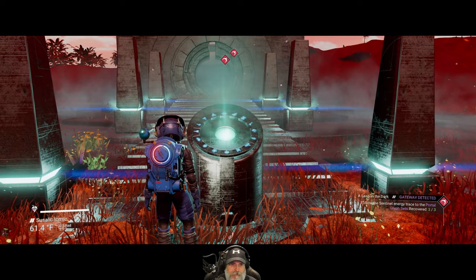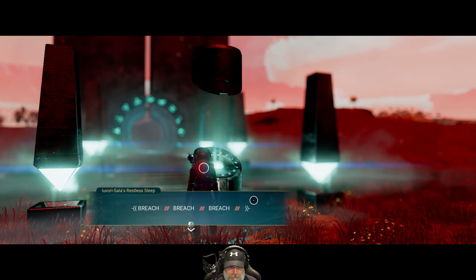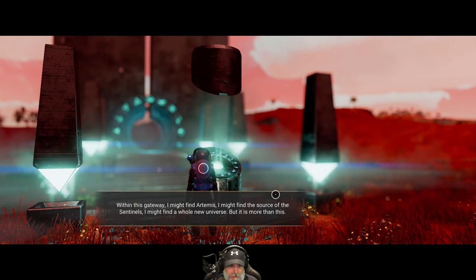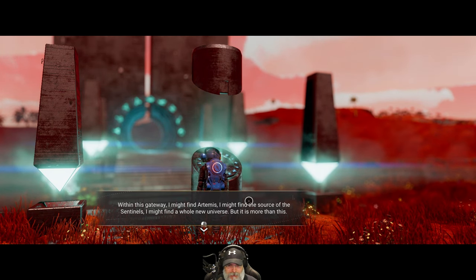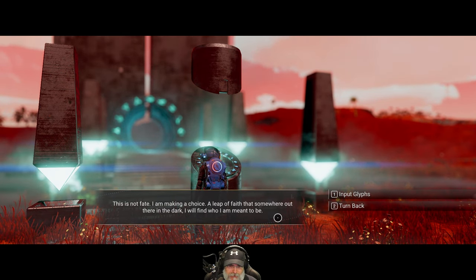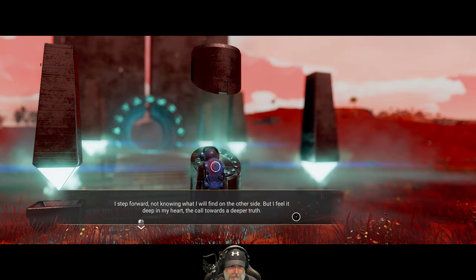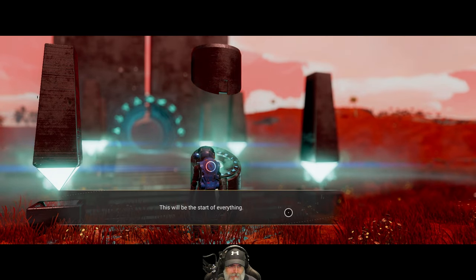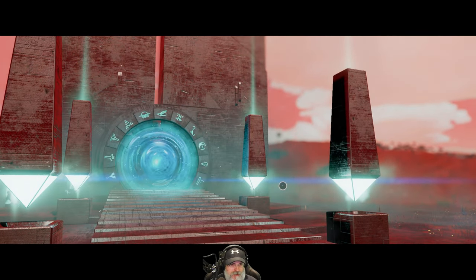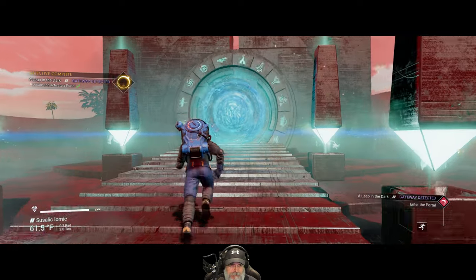Let's check this out. Traveler anomaly confirmed — breach, breach, breach! I approach the portal. I think of every passing thought and idle wish that led me to this moment. Within this gateway I might find Artemis, I might find the source of the sentinels, I might find a whole new universe. But it is more than this — this is not fate, I am making a choice, a leap of faith that somewhere out there in the dark I will find who I am meant to be. Input the glyphs. Alright, here we go — woo-hoo! Very Stargate-ish.